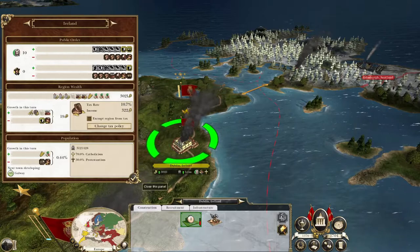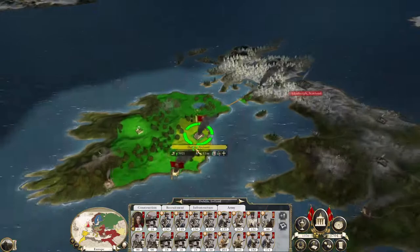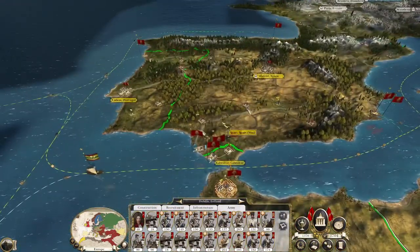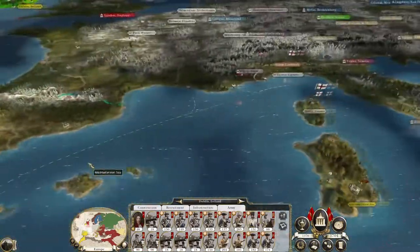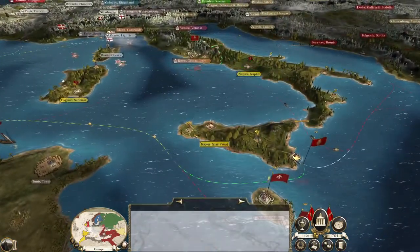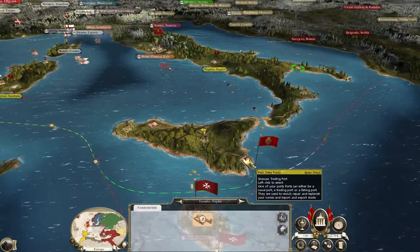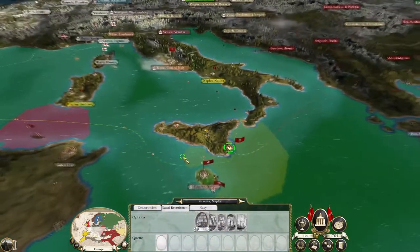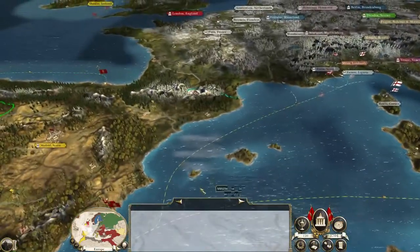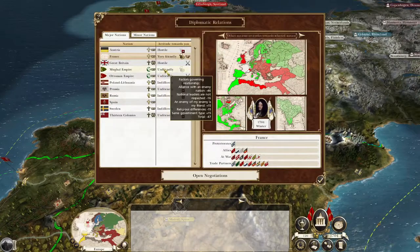I might stay in there for now though because we are still defending. Can't get better roads. Let's upgrade the vineyards. We've got Taranto which is going to be a military shipyard, which will be quite important later on. Porto and Bilbao have been upgraded so now can we get more trade partners? We could try and trade with the Mughals.